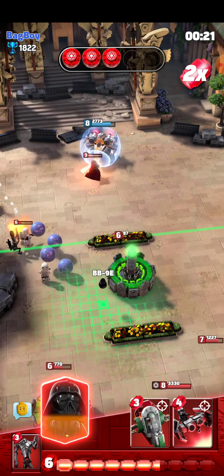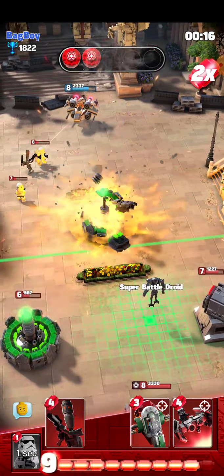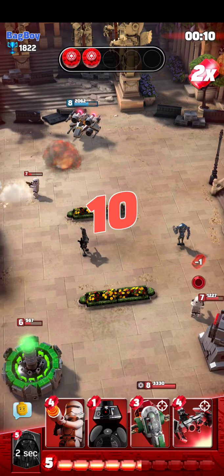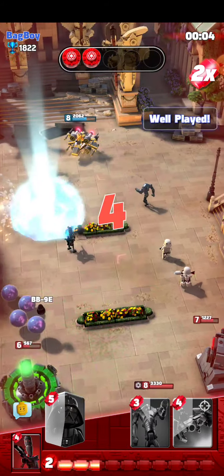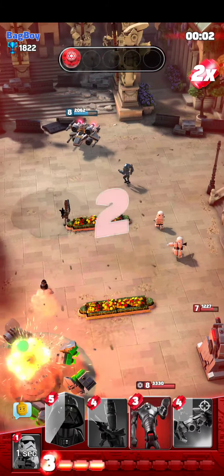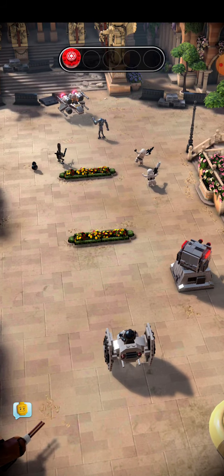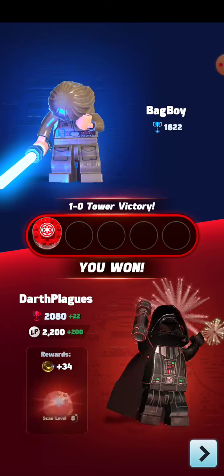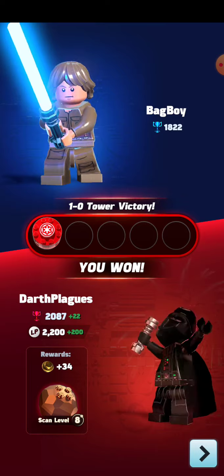There you go — cut everyone off. Well played! Good game, that was really well played from me. Bag boy didn't have anything on me — he did good but he didn't counter all my cards. One-zero tower victory — Darth Plageus the Wise has defeated bag boy!